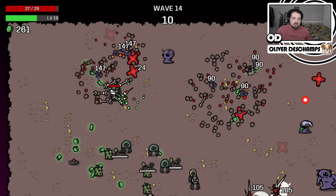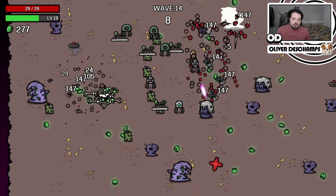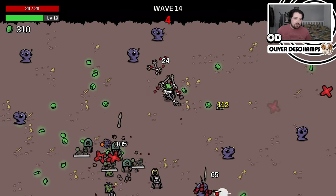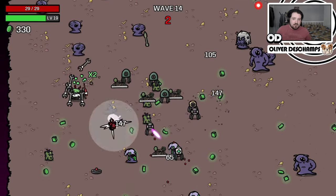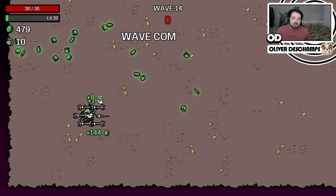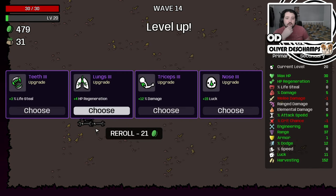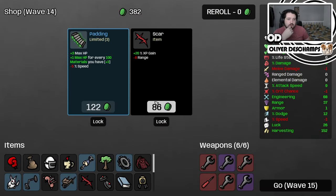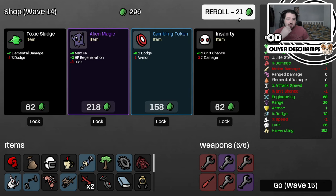We're just cleaning house now. We need to make sure we're getting as much minerals as possible every round so we can buy as many things as we need. How much are we getting at the end of the round from harvesting now? A fair bit - about 100. More pickup range, love that. Let's take the luck - boost our luck a little bit. Let's get the knockback and more experience gain.